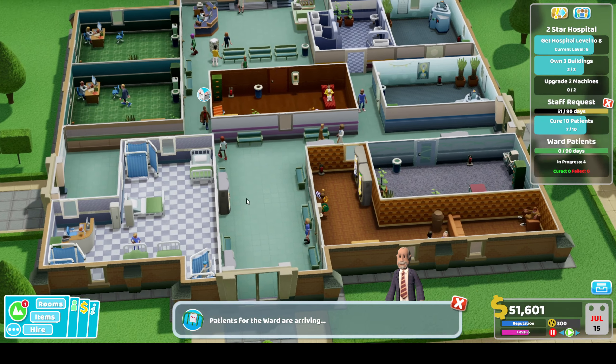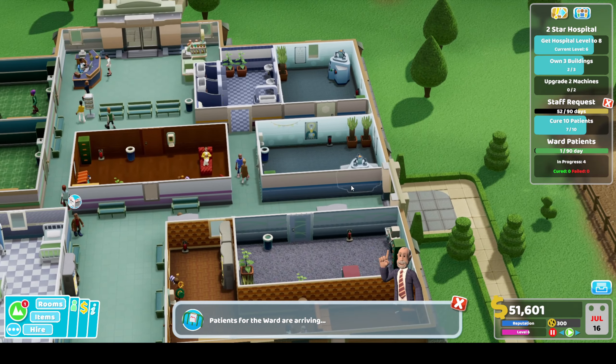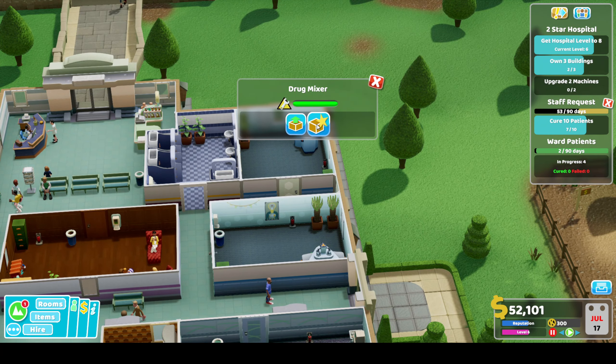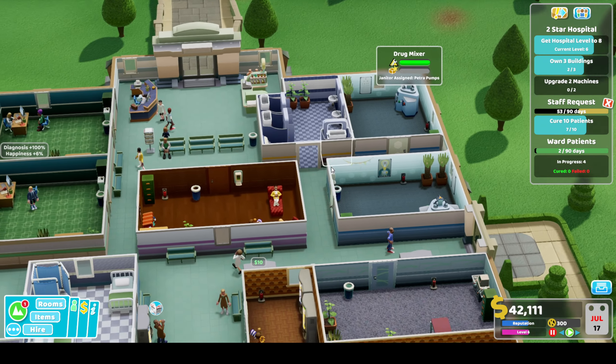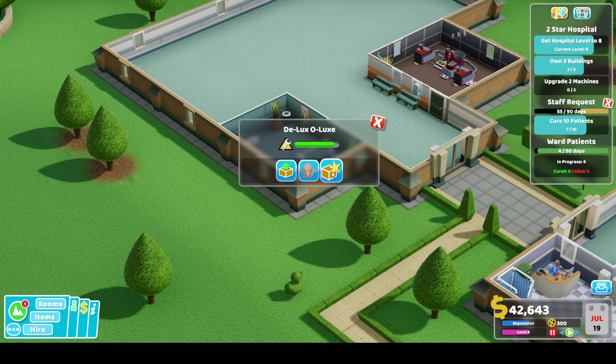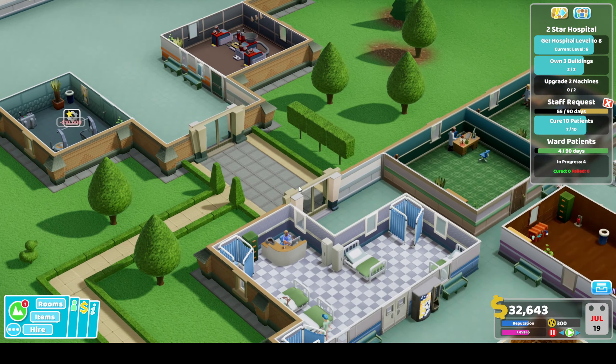Let's kick things off and look for a machine to upgrade. We've got a drug mixer that needs an upgrade so let's get that started. The other thing we can do is upgrade the deluxer - looks like we can upgrade that as well.